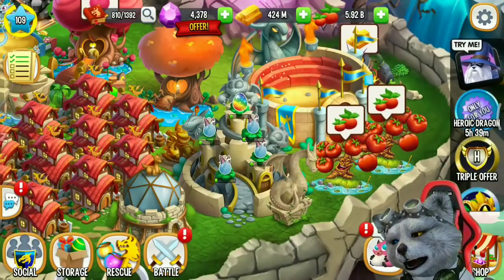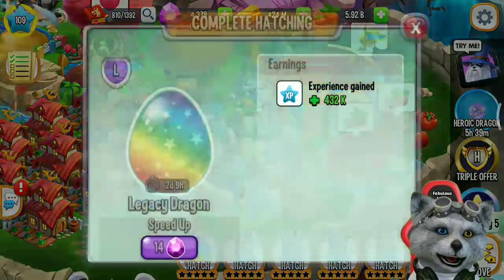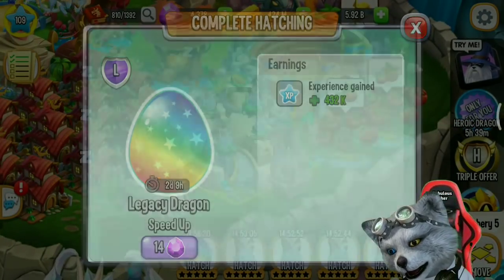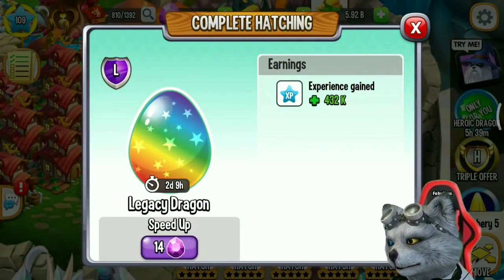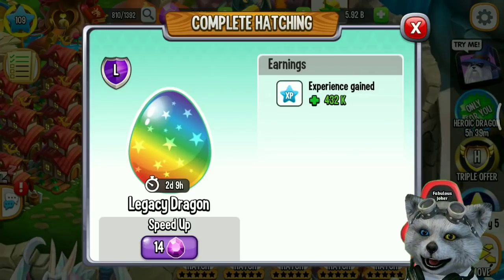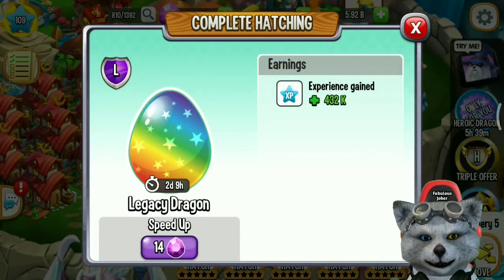Hey guys, it's me Fabulous Charcoal again and welcome back to another Dragon City video. I just got a Legacy Dragon from breeding. I got this dragon by breeding Pure Dragon with Pure Dragon. If you want to get the Legacy Dragon, that's the way to do it. You must breed Pure Dragon with Pure Dragon on the Breeding Sanctuary, Breeding Tree, or Breeding Mountain.